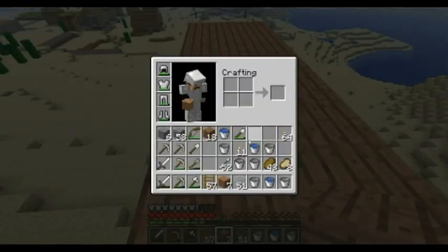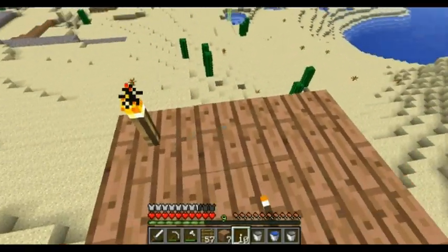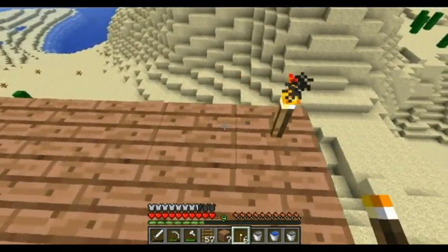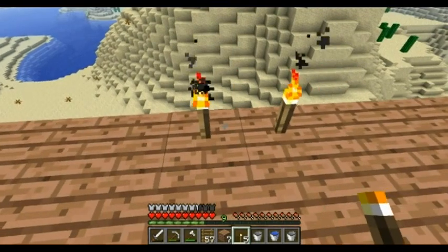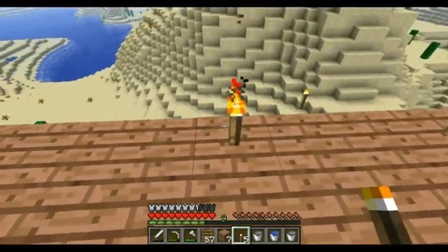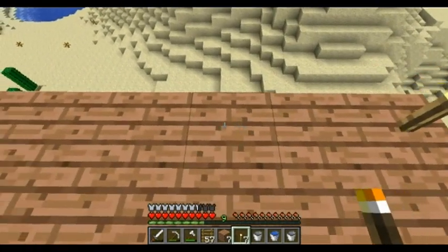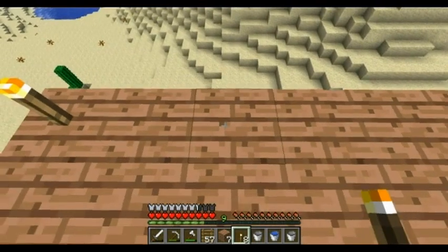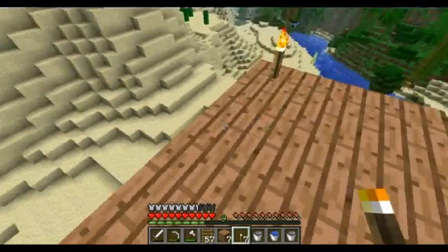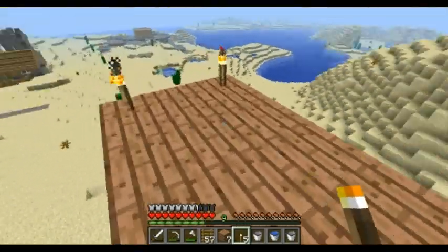I should probably come up here and put down some half slabs to keep things from spawning up here, but I guess it's not really necessary. It's uneven — no wonder. So I'll just do it that way, because they want to be uneven. Actually, it's my own fault because I wasn't paying attention when I did it.